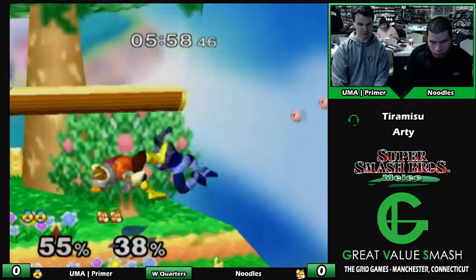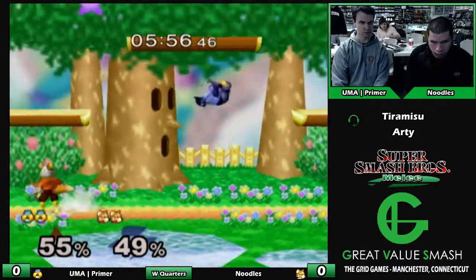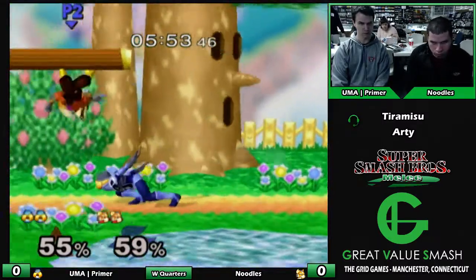Running shine there is a really good tool for Fox to overshoot Sheik's dash stance. But there he got hit by both hits with the shine ending there.